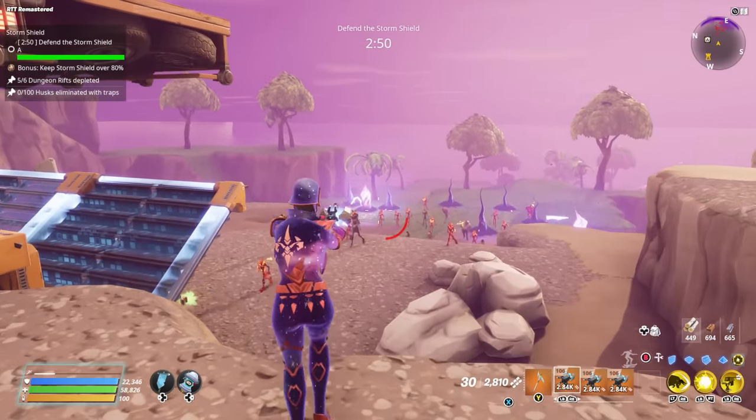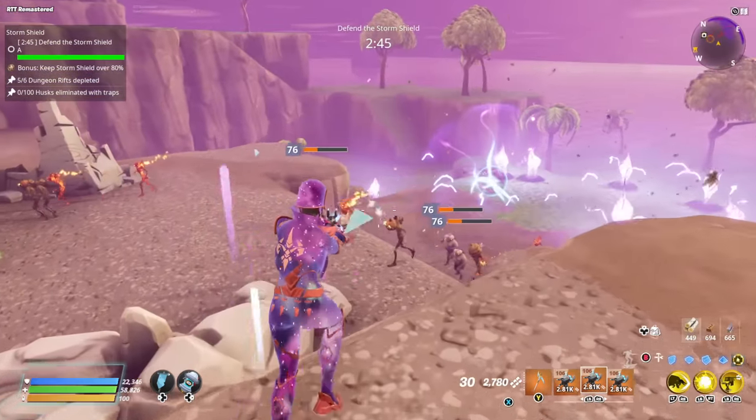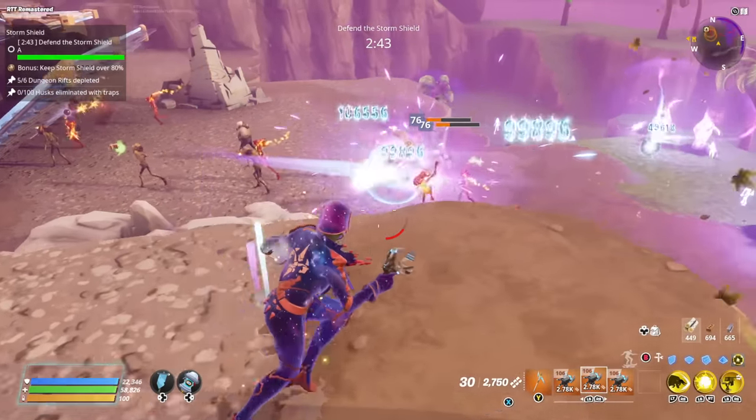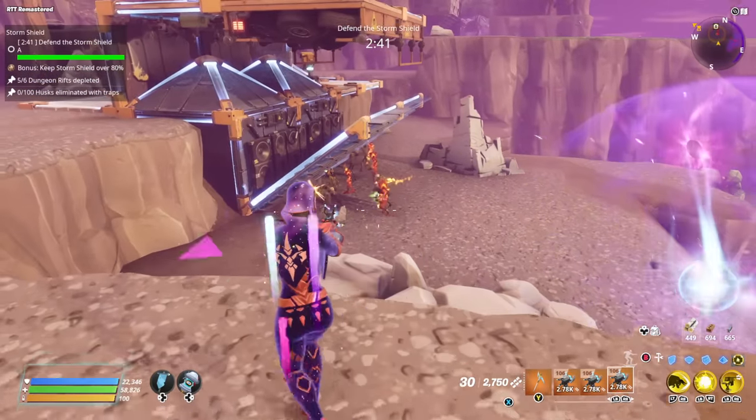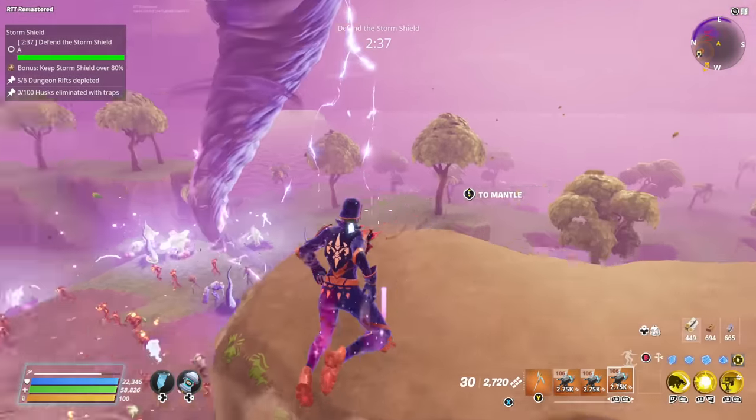It's a fire horde — guess what, it doesn't matter what element they are because the Plasmatic Discharger is energy. It eliminates every single element, and there's nothing the husks can do about it.